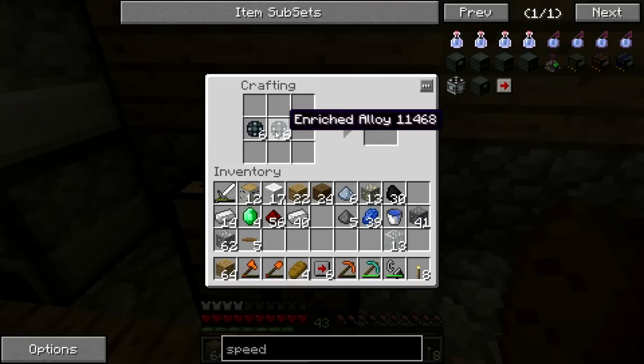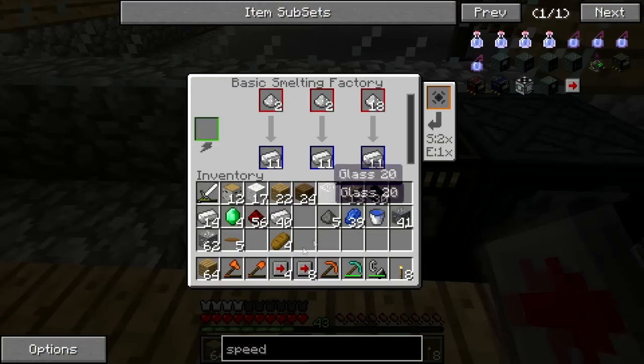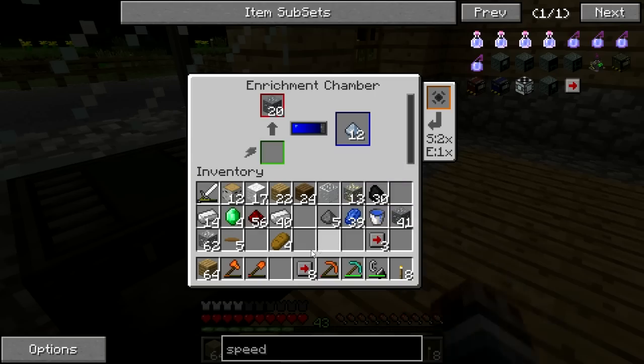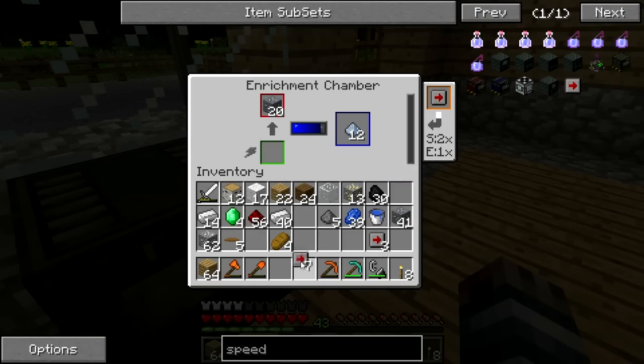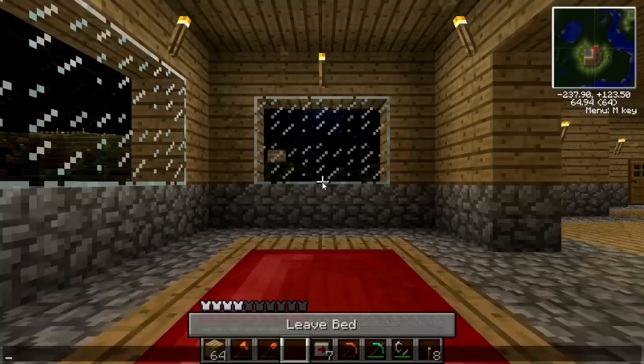We should be able to make some more of these. In the middle goes the osmium — bam. We have 12 upgrades. They stack in eights. It's nighttime, which means the energy is not going to work, so we need to go to sleep real quick.